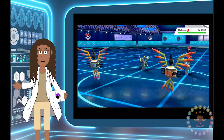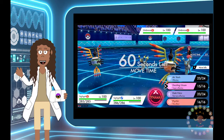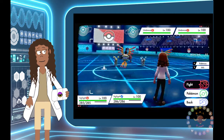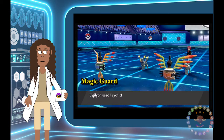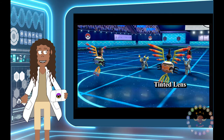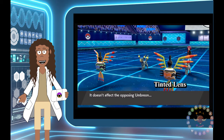And last but not least, what about a Psychic-type move that normally has no effect on Dark-types? Sure enough, even with the Tinted Lens ability, the move deals no damage.